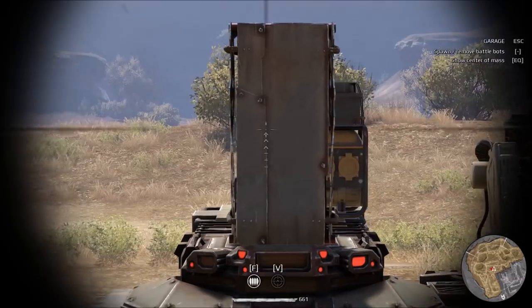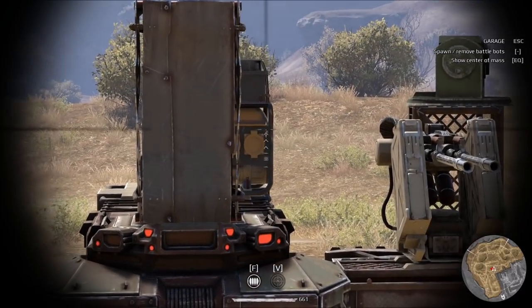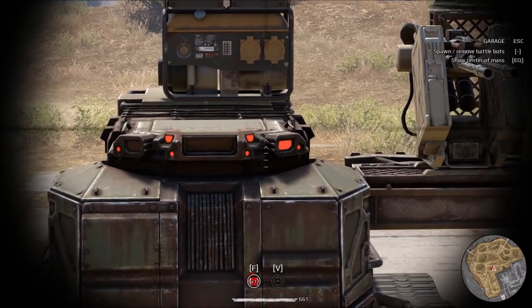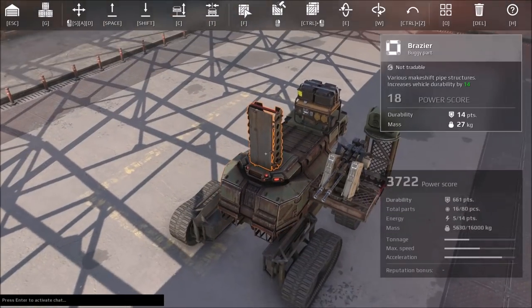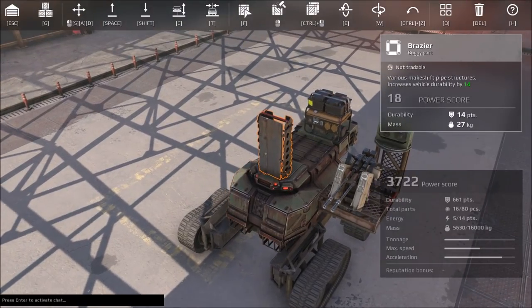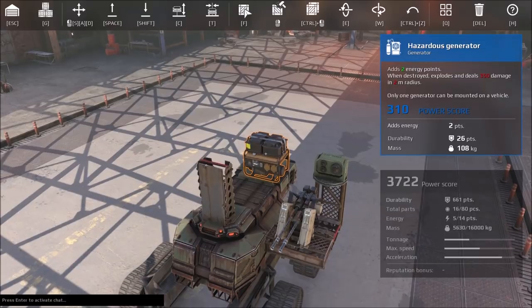So what I believe will happen is you'll see a white 6, and then a yellow 2. The machine gun's first shot partially destroyed it. The second shot not only destroyed it, but the remaining damage that this gun had passed all the way back here to the generator.